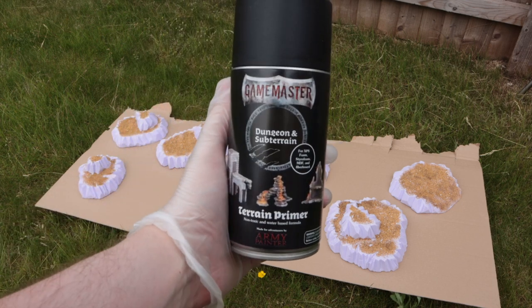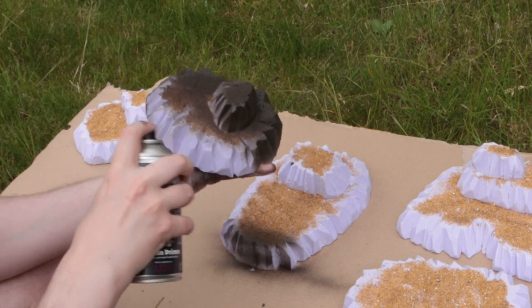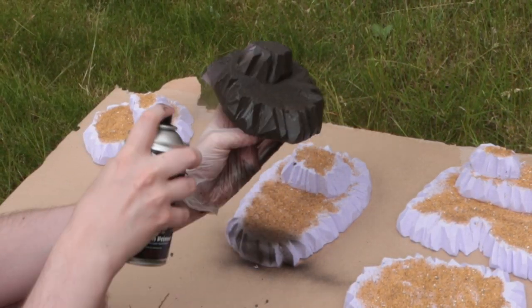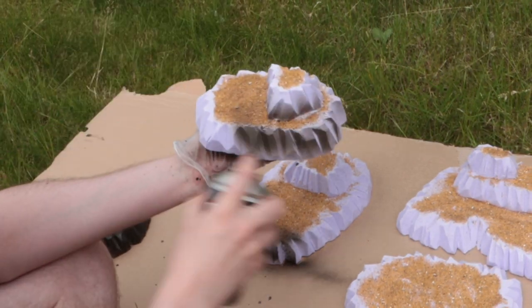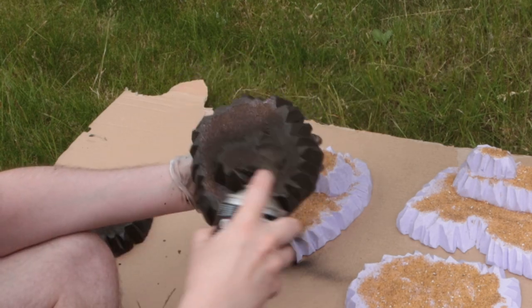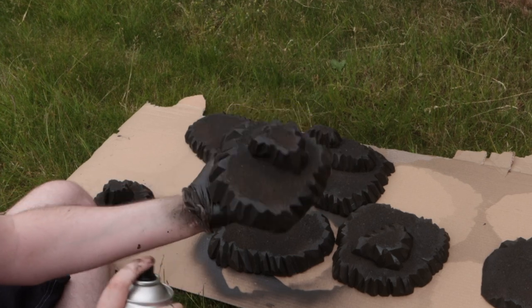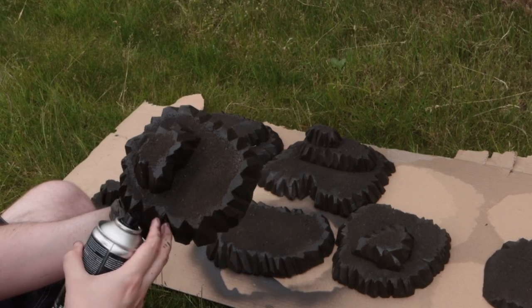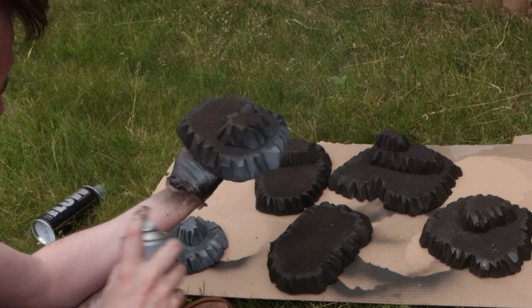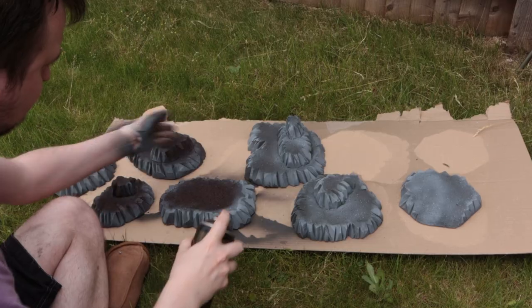To speed things up, I'm using an XPS-safe spray. Don't use a normal spray can on XPS unless you know what you're doing — it's possible but complicated. These sprays from Army Painter can literally be sprayed onto foam. I spray the whole thing with black including the sand, then do the same with a foam-safe matte varnish, also from Army Painter. Once I'm confident I won't melt the foam, I spray the hill sides gray and the tops brown.